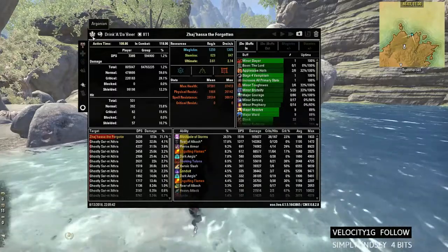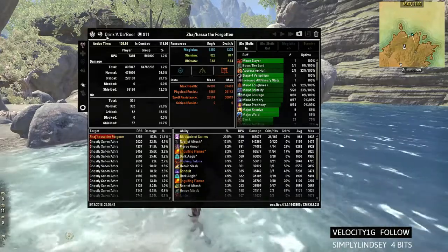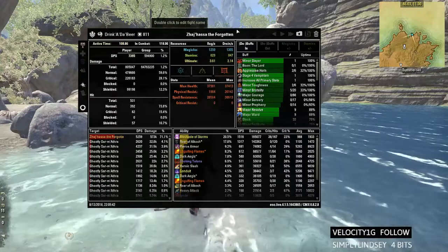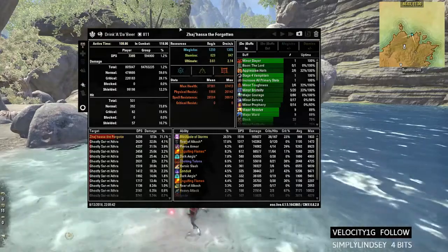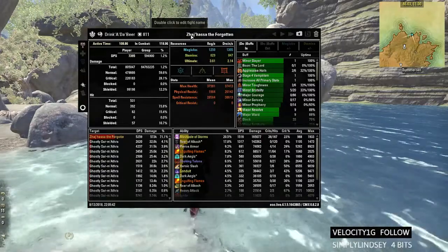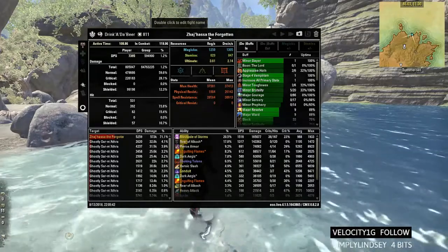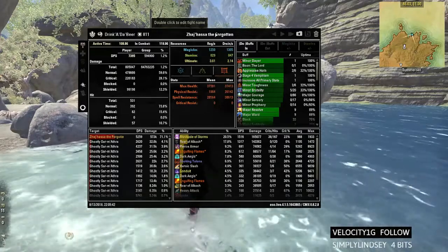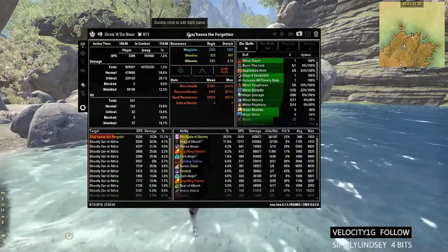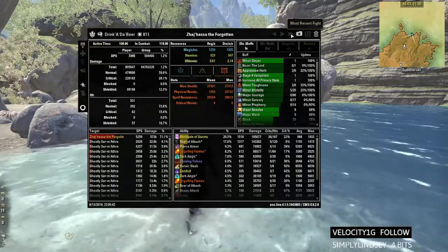The first icon up here is your race — this is Argonian — and this is your class, which I'm a DK. It's going to show your character name and CP. The title here is going to be the fight you were in. So if you're at Rakat it would say Rakat, if you were at Vashai it'll show that. This is the first boss of Maw, so it shows up here. Same thing with Manticora, the Warrior, and other trial bosses, dungeon fights — it'll have the title name.